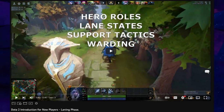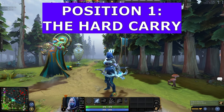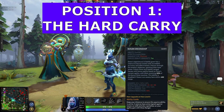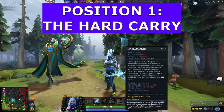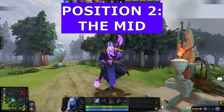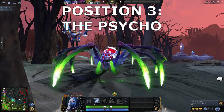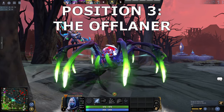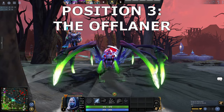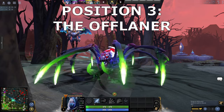Roles. I covered this in my intro to laning phase video, so if you want more details, go there. Here's a quick summary. Position 1: the Hard Carry — defined by having a damage steroid, these are your typical ADCs or marksman heroes, starting weak and scaling hard with items. Position 2: the Mid — you'll already know this one. Position 3: the Offlaner — requires less farm than 1, less experience than 2, and just likes to bully the other guys. Convention says this is your tank, but not always.